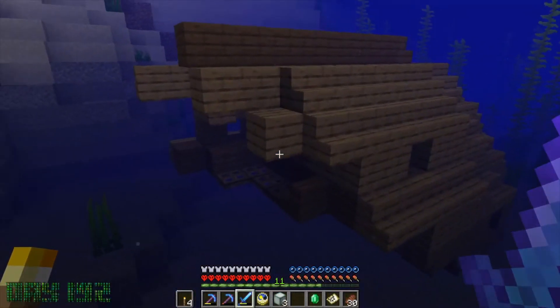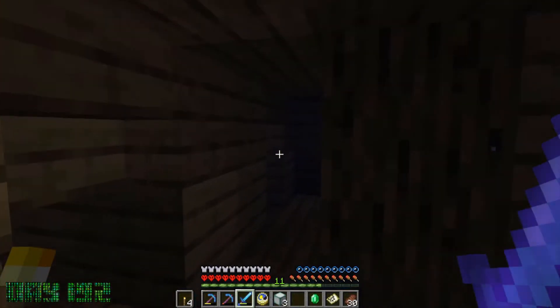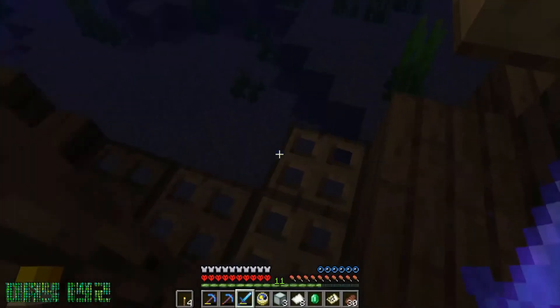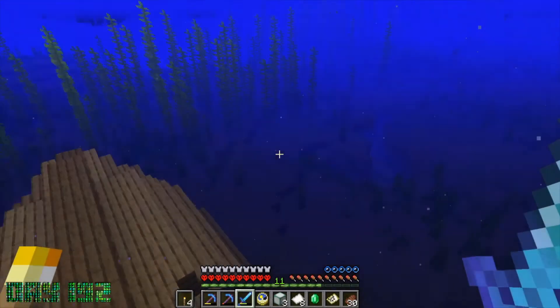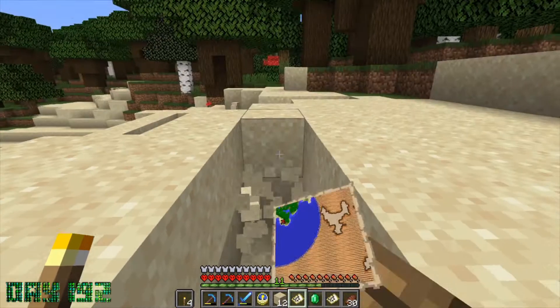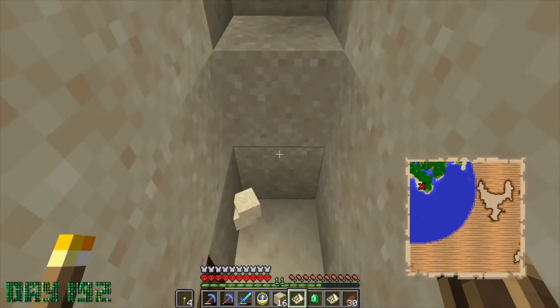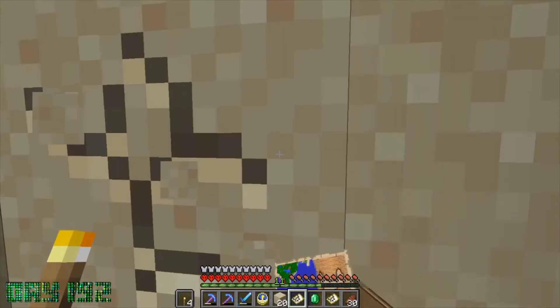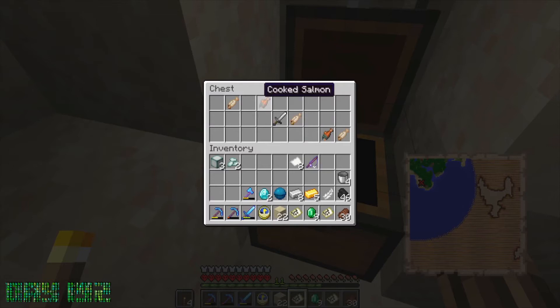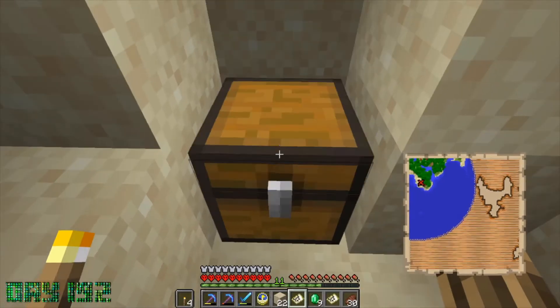I stayed out late during the night even though it's a little dangerous, because it's easier to see lights under the water. I found a shipwreck and searched it — mostly junk, except for a treasure map which is decent. It'll lead to probably another heart of the sea, which isn't terrible. I followed the map, lined myself up, and actually got pretty lucky finding the buried treasure right away. I got another heart of the sea — don't need it terribly bad right now, but I'll take it.